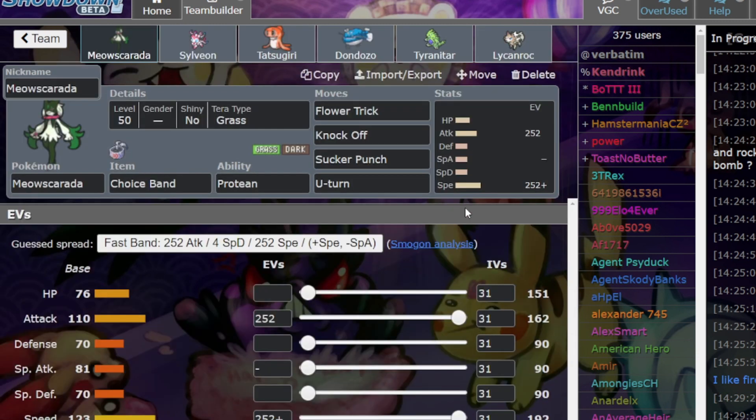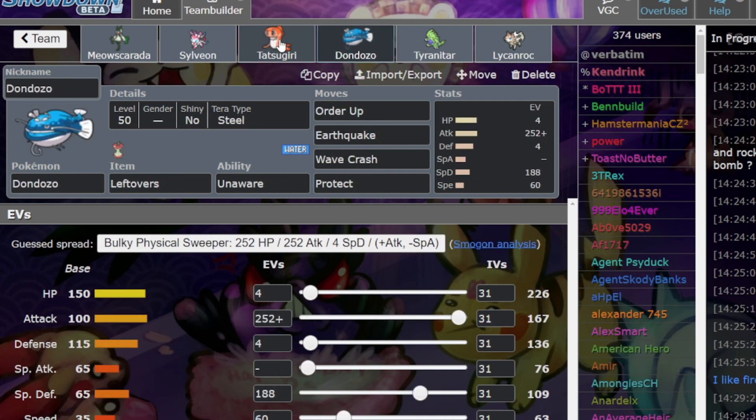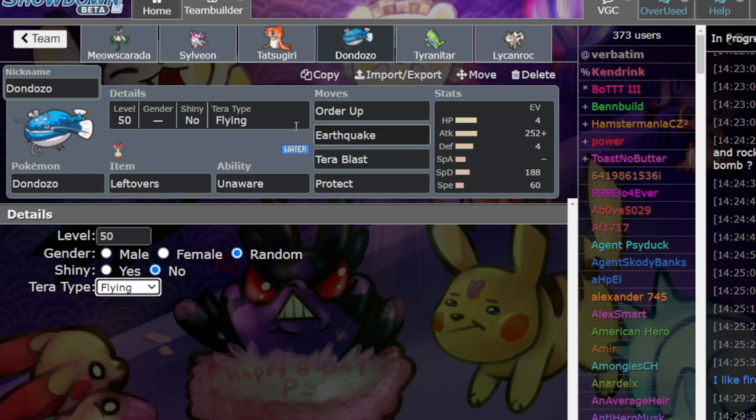Let's start with Dondozo. Everyone just kind of wants to know what's up with that thing. Tatsugiri Dondozo is of course the undisputed duo on the team that must be included. Dondozo started experimenting with Terrorblast actually in the last few days. I've seen most commonly Flying Terrorblast, which is just a quicker solution to the Amoonguss problem. If you just go Tera Flying and use Terrorblast on Amoonguss, there is a chance Amoonguss won't live it and will just faint. Another option is to go for Tera Grass Terrestrialization on Dondozo, which allows you to slam Water types, which Dondozo usually struggles to deal damage to.